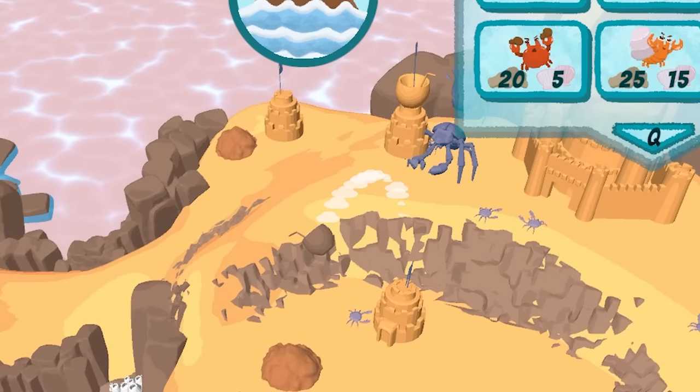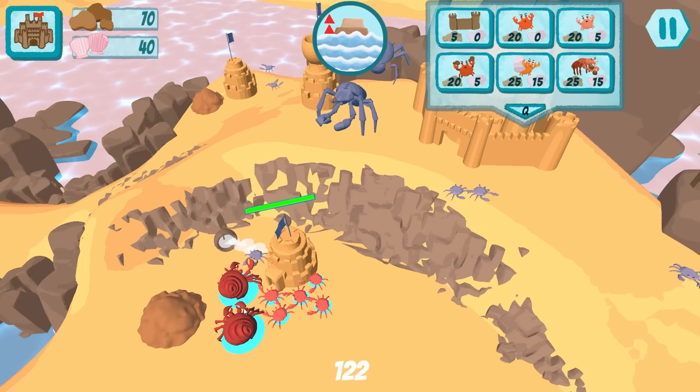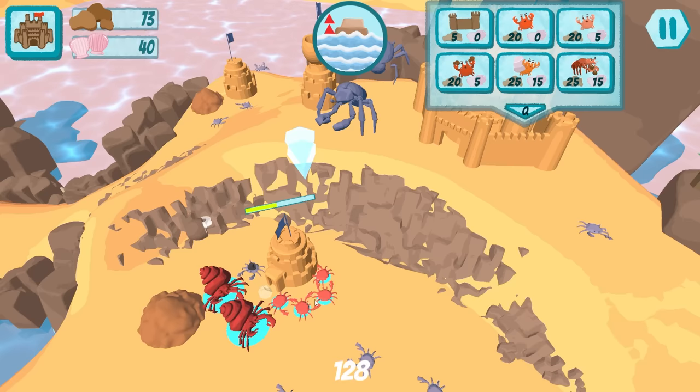That dude's throwing pina coladas at me. What? I can't believe you've done this. Stop throwing pina coladas at me. I'm going to tear down your building. Good thing they're hitting my hermit crabs that have shells on them. You can't kill things that have shells. Attack the building. The building just got attacked. We tore it down and now they're attacking me big time.